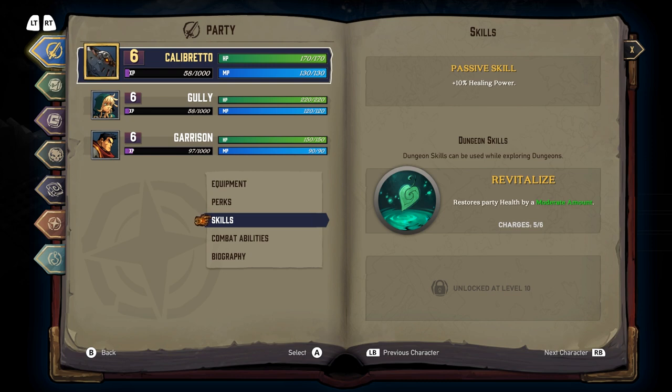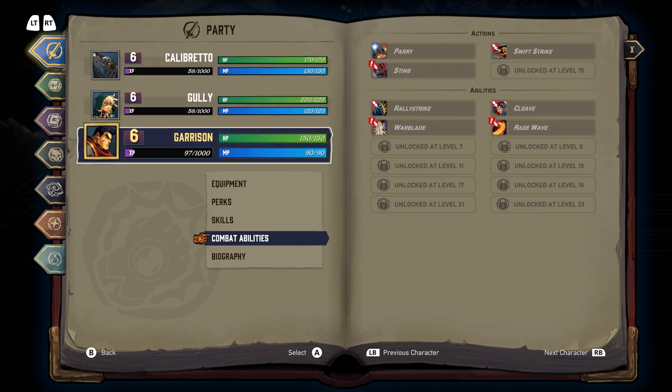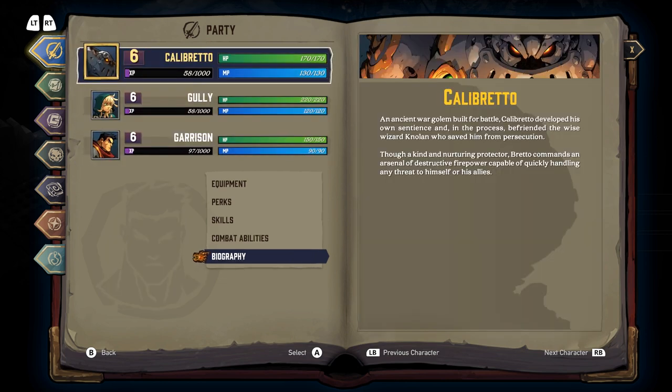Dungeon skills — Revitalize: restores party's health by a moderate amount. Combat abilities: we get 4 total actions and 12 abilities for probably each character, plus maybe more.